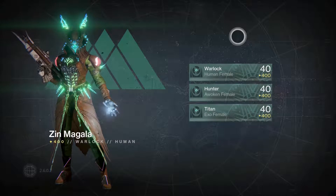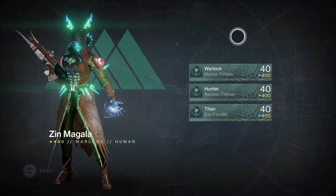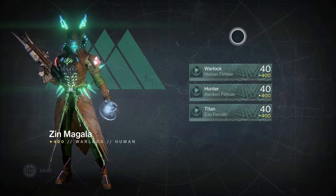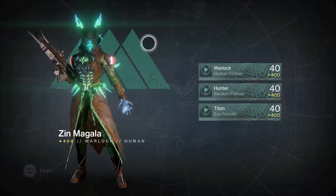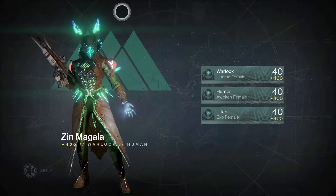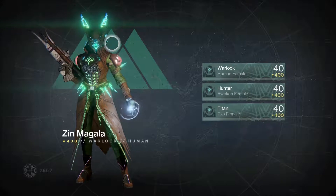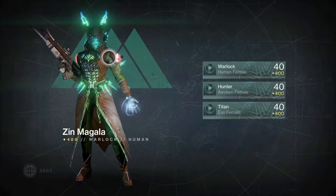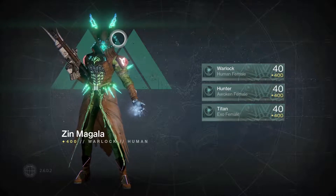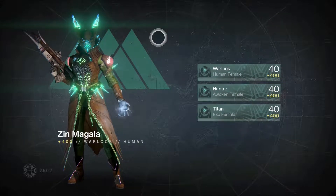Starting with armor, it was pretty much a bust this week. I only got one new piece of armor across all three characters. I did happen to get the raid shader from Crota's End, the Dance of Bones — it's like a brown and green. I can see it being pretty sweet looking on the Rise of Iron set.